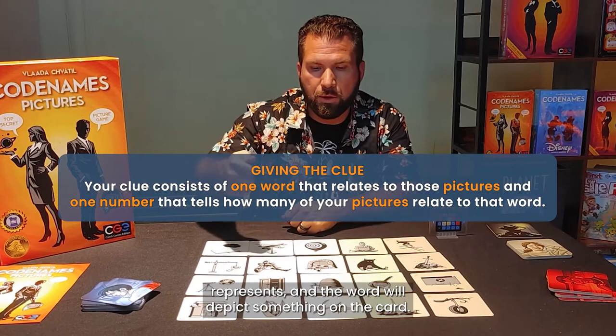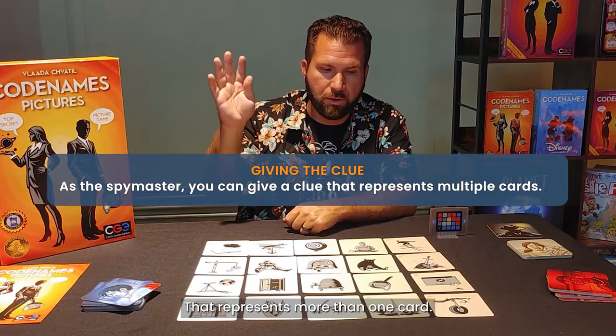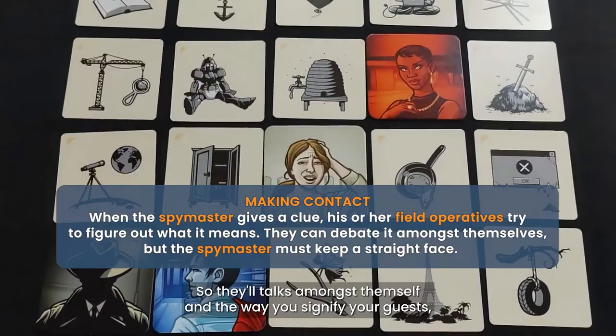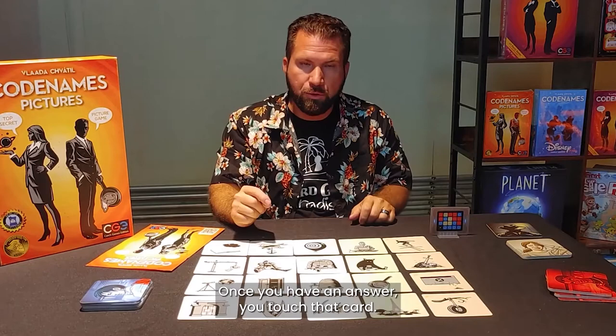For example, you can be really straightforward and say 'robot, one.' But what you want to try to do is use a clue that represents more than one card. For example, if you say 'plant, three,' well, this one kind of has some leaves, this one has some plants at the bottom, and this one is a tree. Once the clue has been given, the team has to figure out which card is being referenced. They'll talk amongst themselves, and when they have an answer, they touch that card.